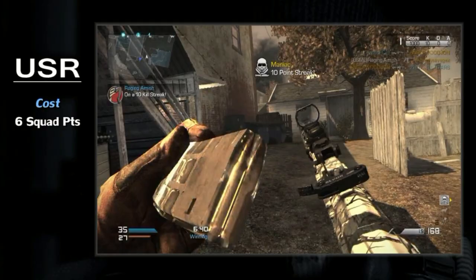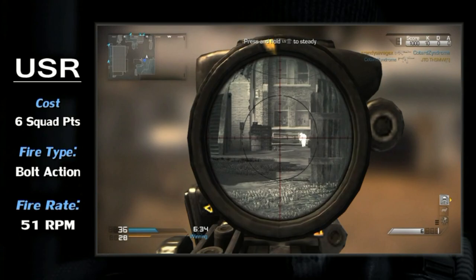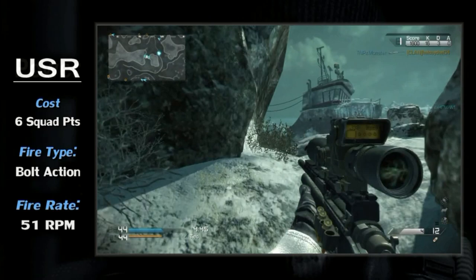This sniper does things that no other weapon in the class can do. In-game, the USR is a bolt-action weapon, which means you have a pathetic fire rate. The gun clocks in at a measly 51 RPM.